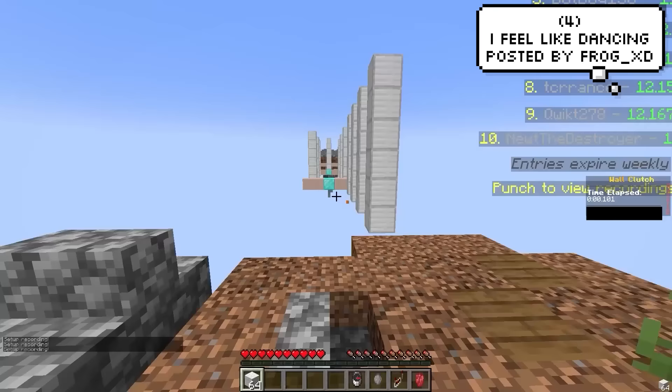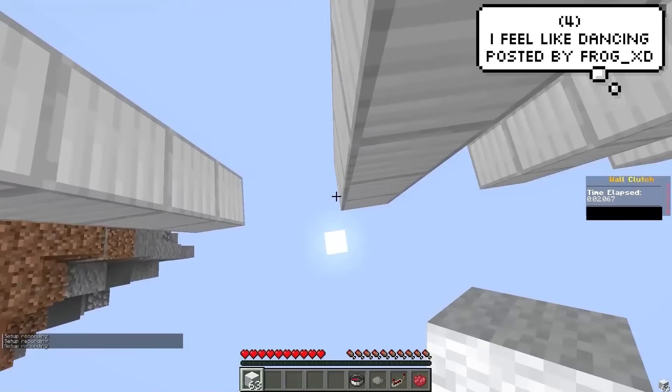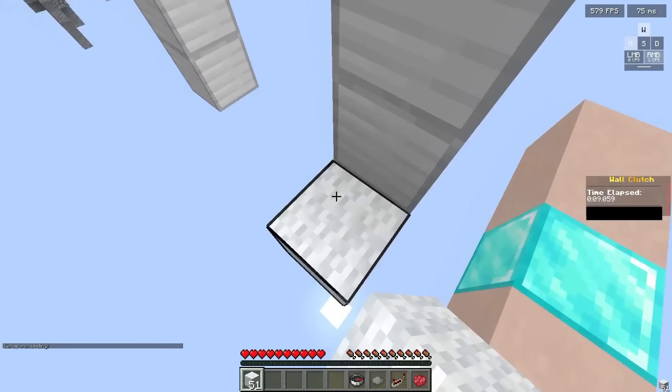A player by the name of FrogXD was just showing off his parkour skills and he looks like he's actually having a lot of fun. It doesn't look that stressful for him at all. Usually when you get these kinds of clips they're really try-hard and they're flicking the mouse everywhere, but no — this player just looks like he's having fun.